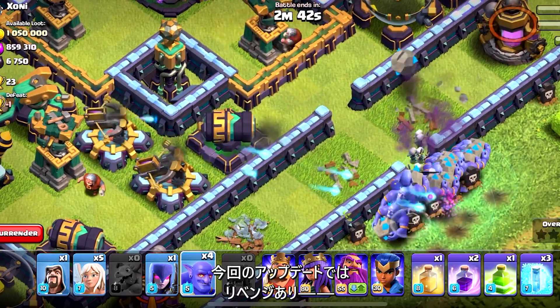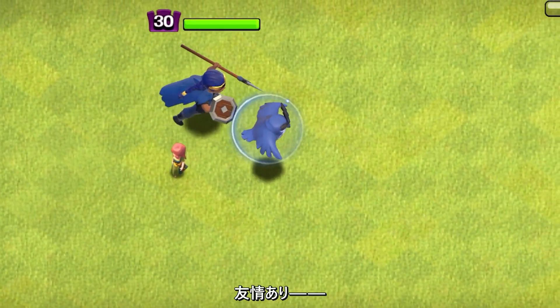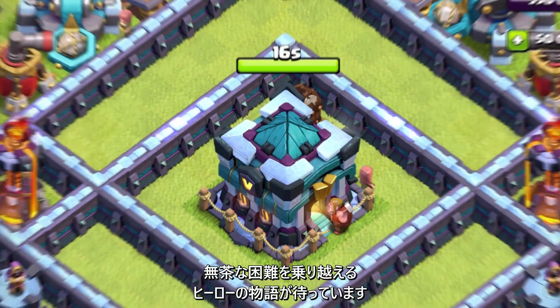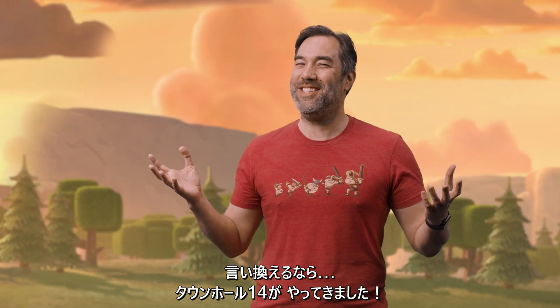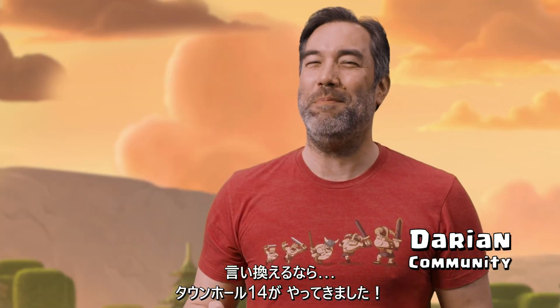In this update, we've got Tales of Revenge, Tales of Friendship, and Tales of Heroes Overcoming Insurmountable Challenges. In other words, it's time for the Town Hall 14 Developer Update.